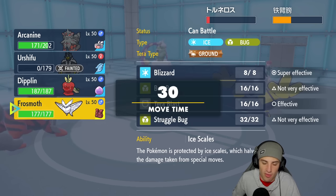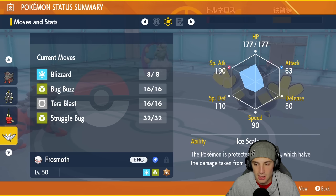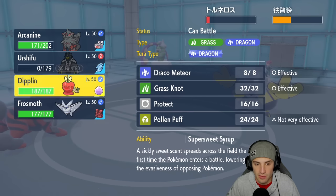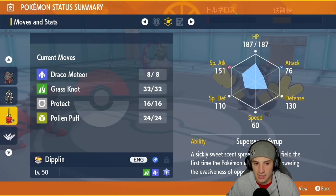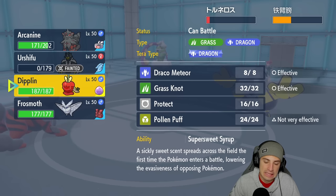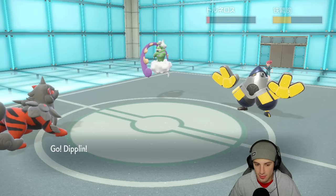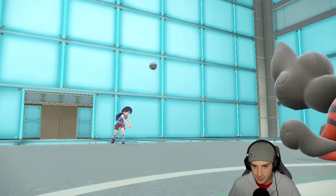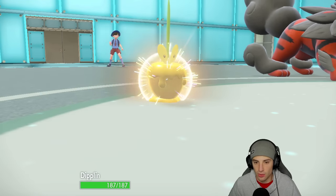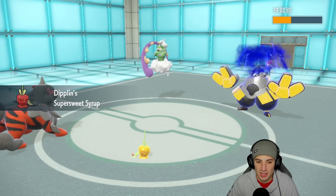Frostmoth's speed is around 90, and Diplin's a little slower at 60. I think we save Diplin — actually no, we're just going to bring out Diplin. Nice lovely Dragon-Grass type and it's shiny gold, we love it. Super Sweet Syrup comes out and lowers the evasiveness, which is good for our Rock Slides especially since we're locked into that. Now I can go Rock Slide and Grass Knot into them — Grass Knot does more damage on heavier Pokemon. Combined, we should be able to get rid of them.